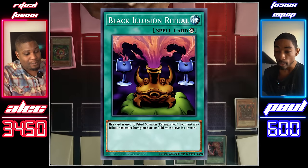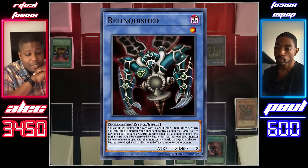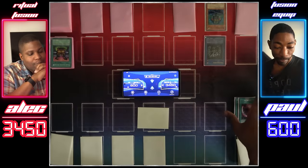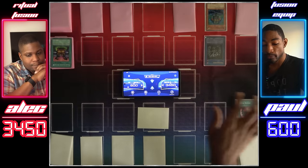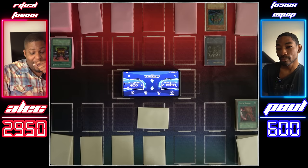I'll activate Black Illusion Ritual. Tribute this Thunder Dragon for Relinquished. I'll activate Relinquished's effect, targeting Maha Velo. Axe of Despair and Black Pendant go to the grave. Black Pendant's effect will activate and deal 500 to you. You can attack if you'd like, duelist. I'll pass.